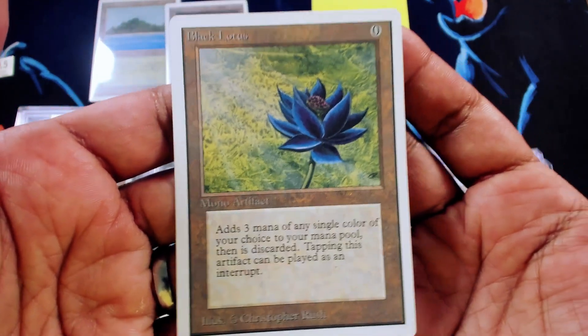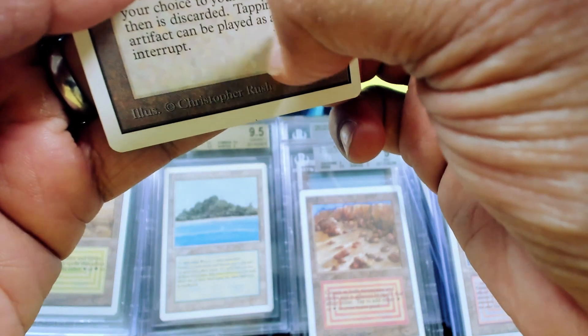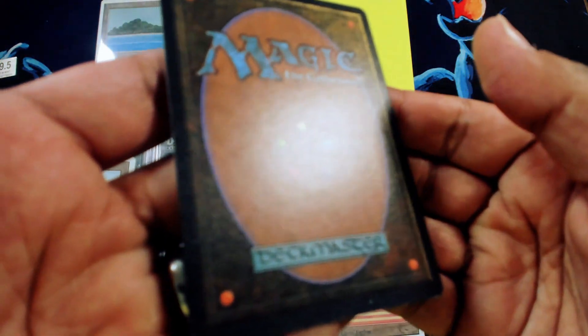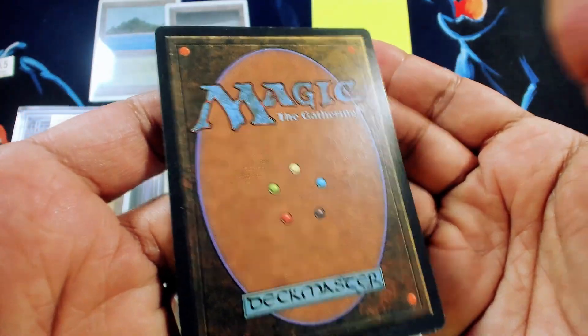You can see a tiny little perhaps print dot right there. I'm not quite sure what that is — it looks like a print defect. But as you can see, just awesome condition. The whole surface is in brilliant shape. A couple of light issues with it, which perhaps would mean that it's not mint, but nonetheless just a beautiful Black Lotus.